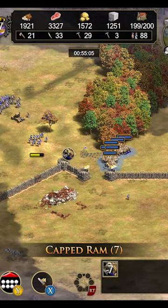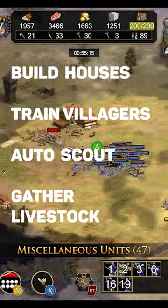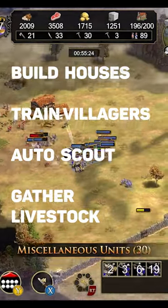Here are tips for Age of Empires 2 in 60 seconds. When you start the game, you immediately want to build some houses with your villagers, gather food, and then wood. Remember, always train villagers — do not stop training villagers.